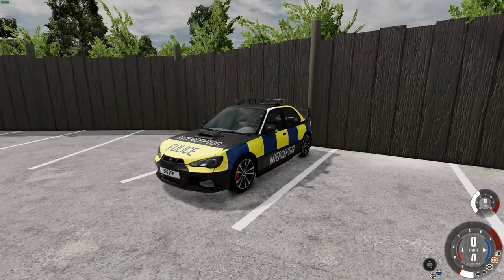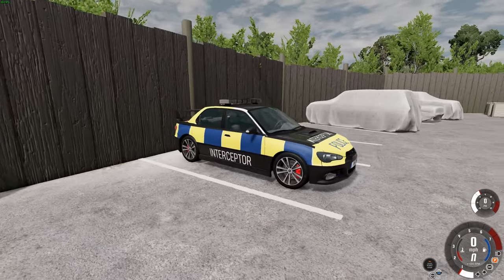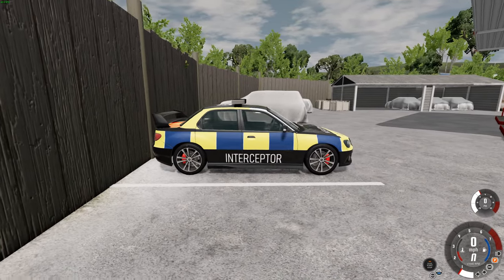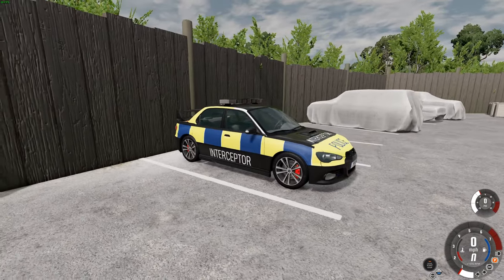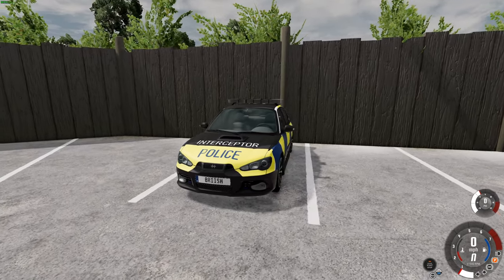We're going to be driving around today in this police interceptor. It's a Hiroshi Sunburst that's been modified with the skin pack, which is called British Emergency Service Skins. I'll leave a link to both the map and this skin pack in the description down below for you to check out.